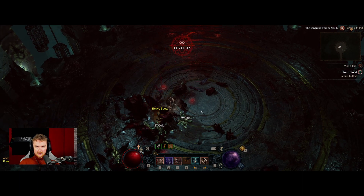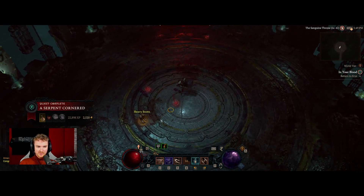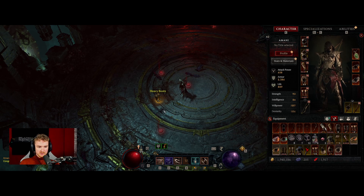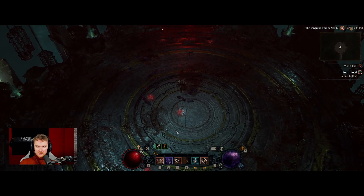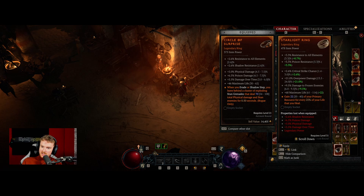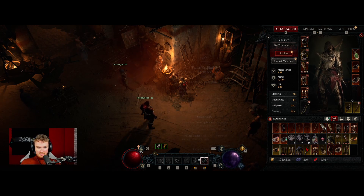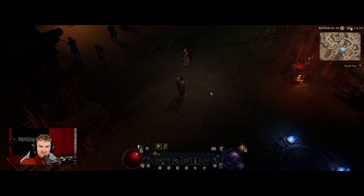We got a helm and a ring from the boss. Level 42 as well — nice, only eight more levels to go to hit level 50. We grab the boots too. This ring looks quite nice — the Starlight Ring — because it says 'gain 22% of your primary resource for every 25% of your health that you heal.' Because I'm constantly healing due to the vampiric powers, this will constantly be topping up my energy, which means I can spam my Twisting Blades a lot more — that's the entire purpose of the build. I think I do want to grab that.